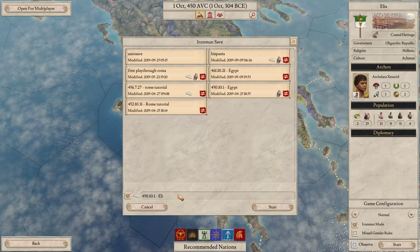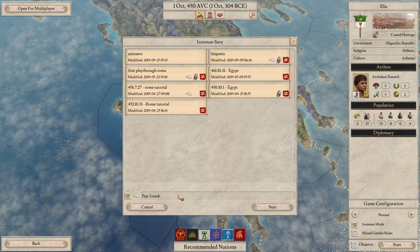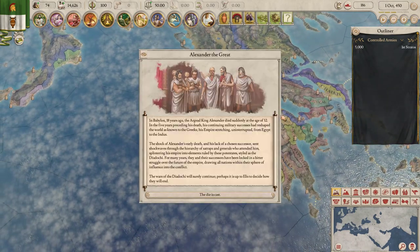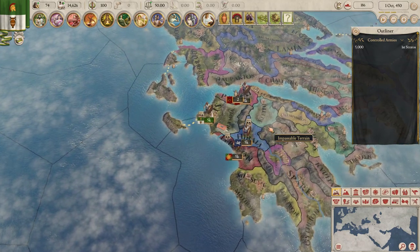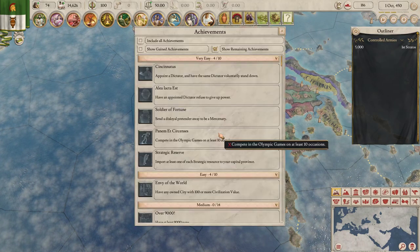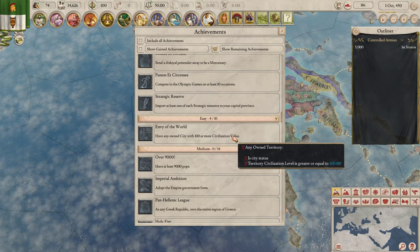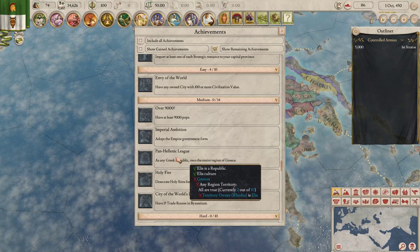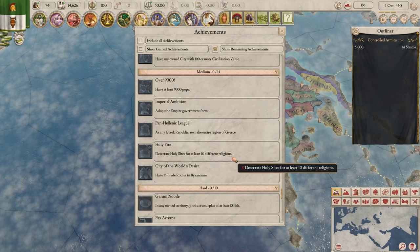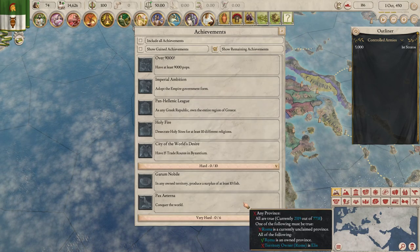We'll do Cloud One and Pan-Greek. Yeah, that should be fine. Looking at achievements: Pan-Hellenic League — is that for controlling the entire Greek region? Yes. So we should be able to sort that out. Maybe we'll do something else as well. Apparently none of the very hard ones are available to us here.